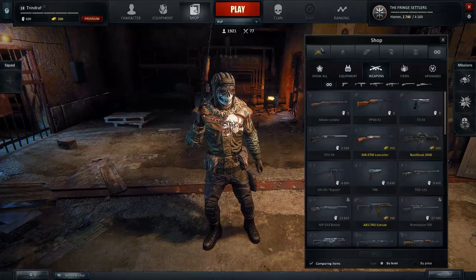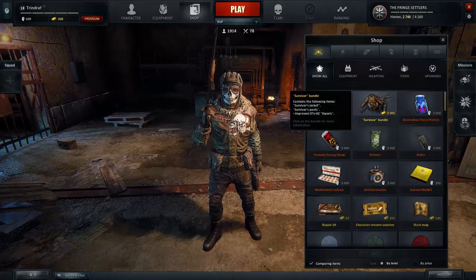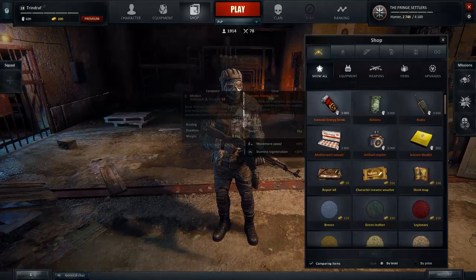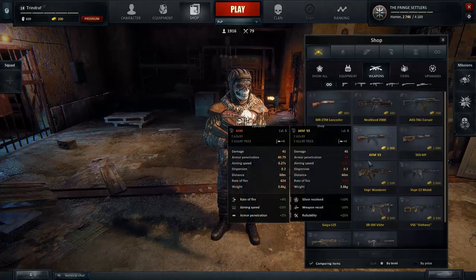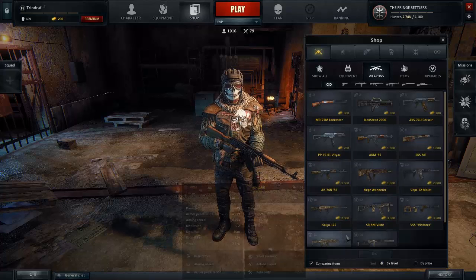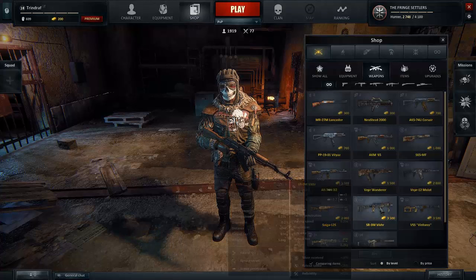For the pay-to-win stuff, there are these weapons and also two bundles, but I think these bundles are not that great — Uzi and that sort of thing, very early game. For the premium weapons, pretty much all of them have two of the same perks: silver received and reliability, and they have an additional perk which kind of matches them.